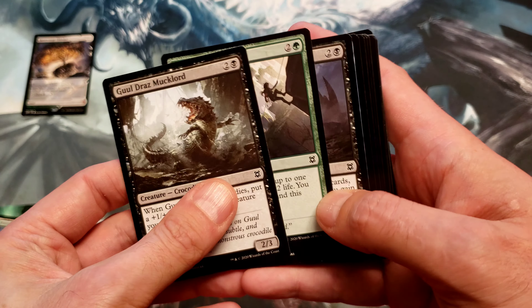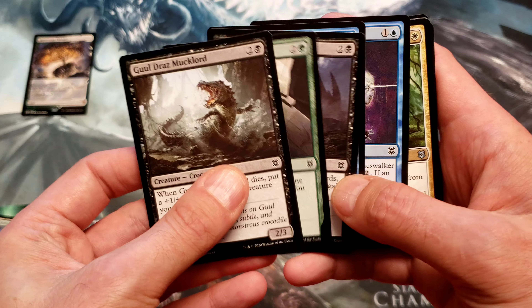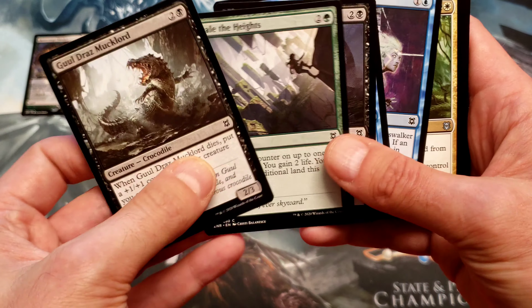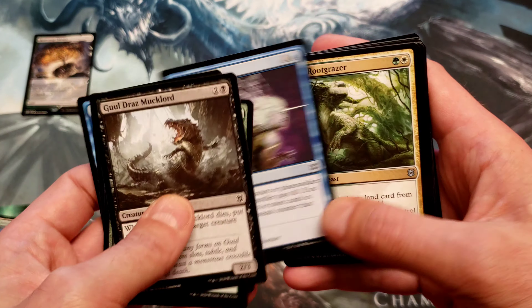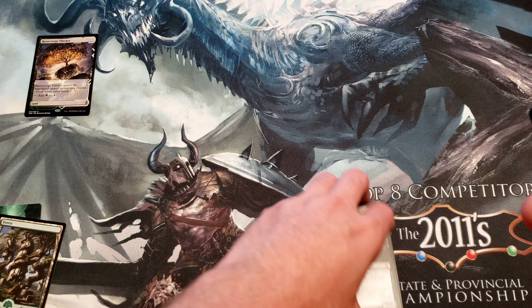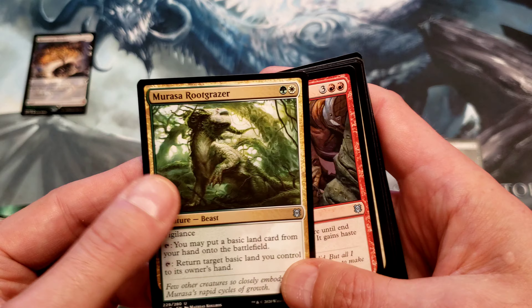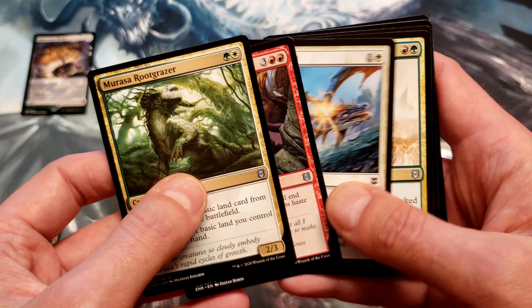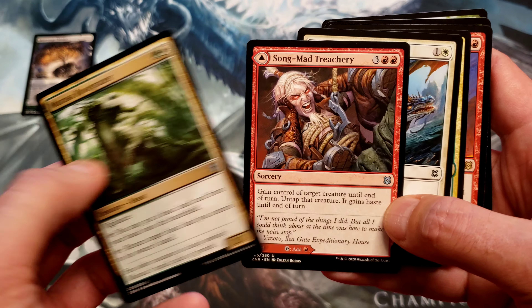Now the next few cards are interesting. I got all commons, but these next five have a chance to be anything from common to uncommon. So if you just want to see the cards real quick — yeah, I got all commons, so I guess you could say I whiffed on that. Actually wait, it's more than that — it's the first seven, so I actually did get two uncommons in there.